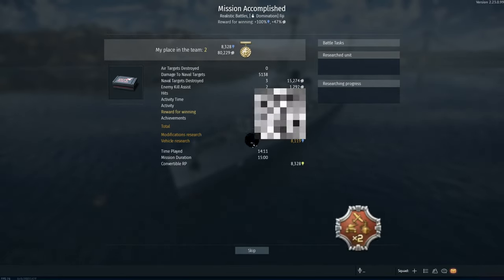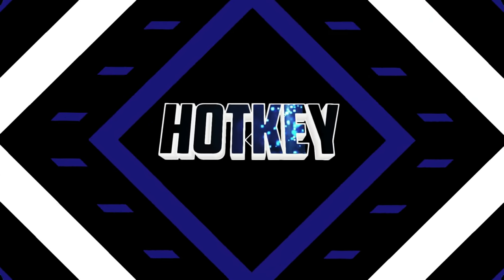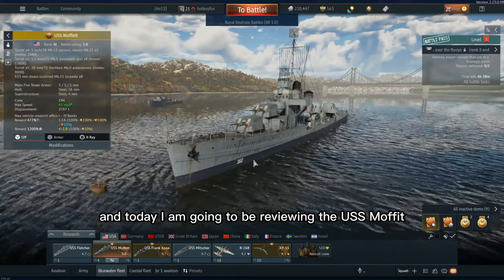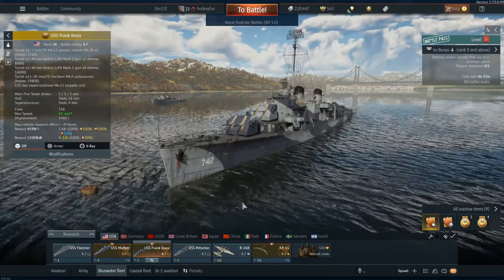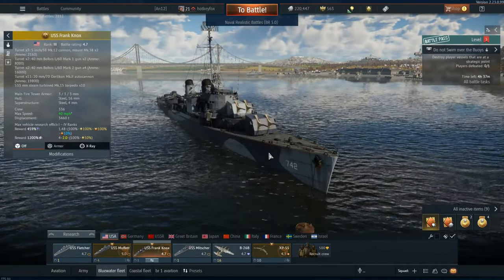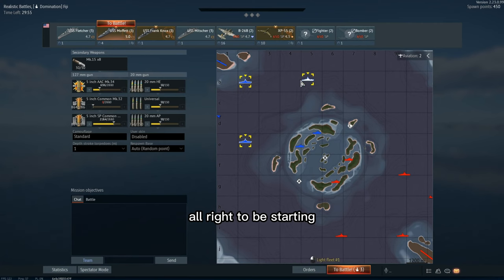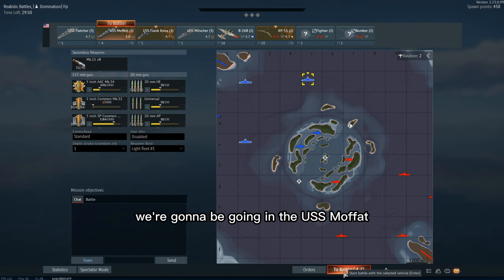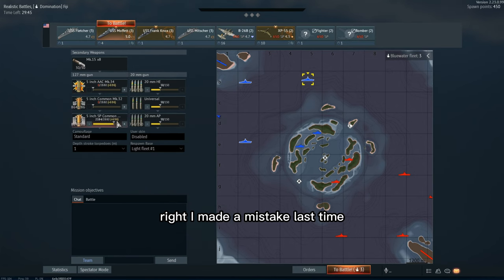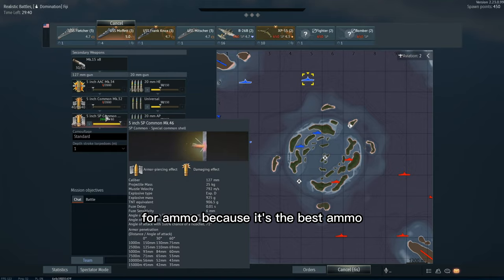Hey guys, welcome back to another video! Today I am going to be reviewing the USS Moffat and the USS Frank Knox — together they make the best combo, so stick around to see how much silver lions we make in one game. To start, we're going to be going in the USS Moffat at this spawn point. Full ammo because it's the best ammo.